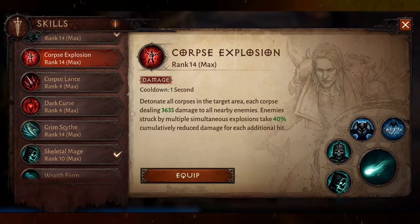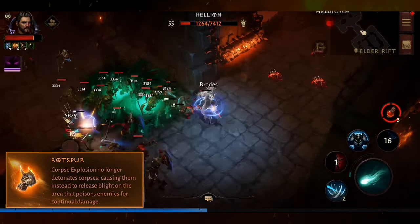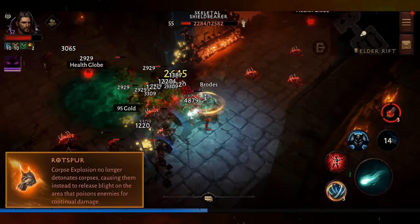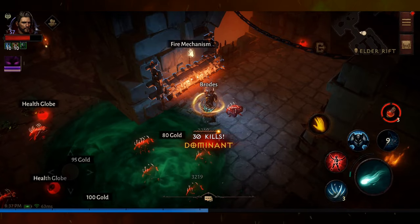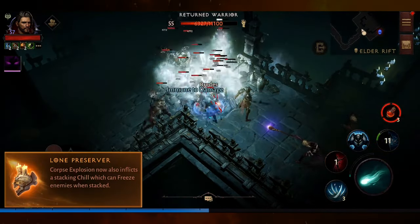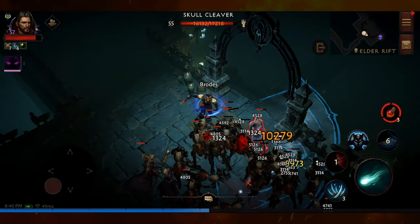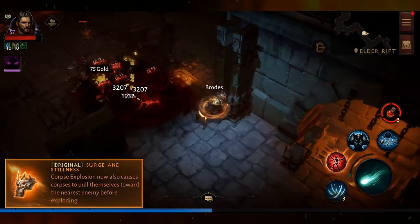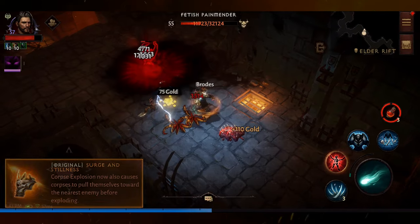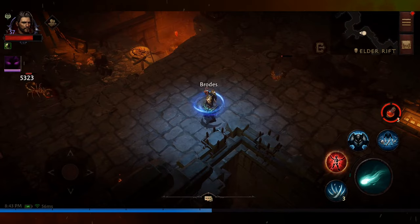Corpse Explosion has four augments. Clot Burst gives a flat 10% increase to damage. Rot Spur causes corpses to release poison in the area, damaging enemies over time. Lone Preserver inflicts chill on nearby enemies and can freeze them when stacked. And Surge and Stillness causes the corpses to grow legs and run towards enemies before exploding — truly stuff from nightmares.